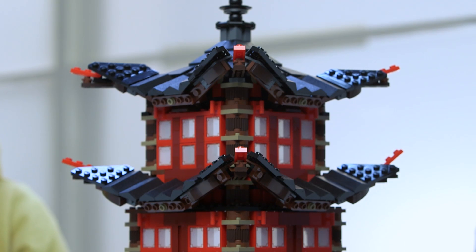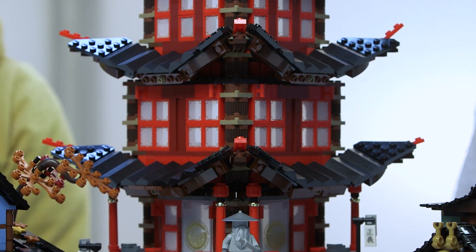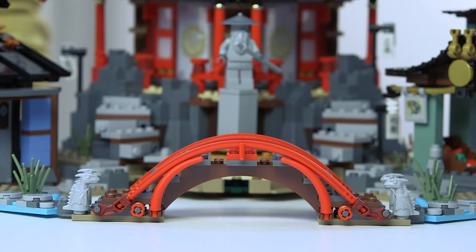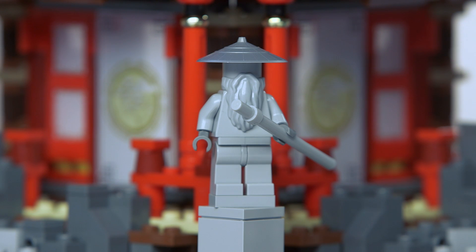We're going to show you this massive set from LEGO Ninjago, the Temple of Erjutsu. We have this really cool layout of the village with the main centerpiece, the Temple of Erjutsu in the middle, and two really fun, neat buildings on each side. This whole layout is connected with a bridge, guarded by two stone dragons on each side, and a really neat statue in the middle.